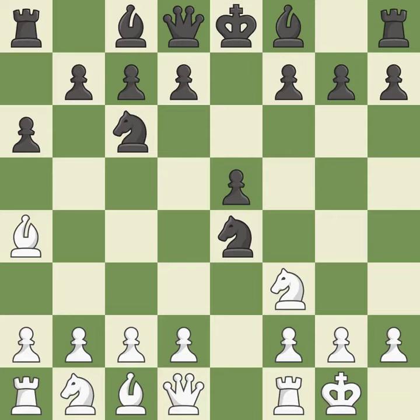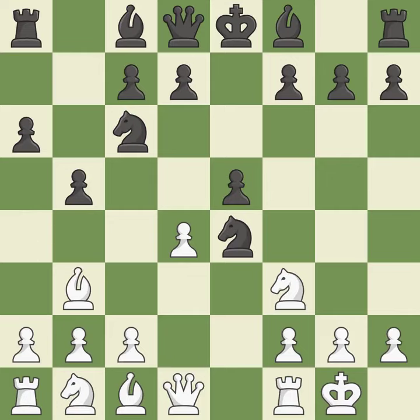nxe4 captures the undefended e4 pawn. d4 takes space in the center, attacks the e5 pawn, and allows the dark-squared bishop to develop. b5 takes space on the queenside and forces white's light-squared bishop to b3. Bb3 retreats the bishop to a more active square. d5 takes space in the center, protects the knight on e4, and allows the light-squared bishop to develop.